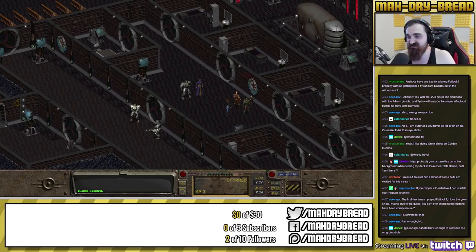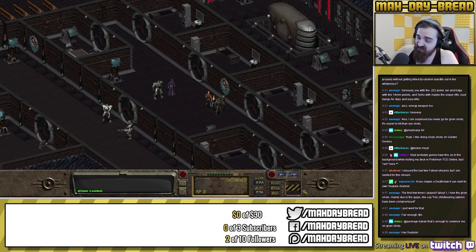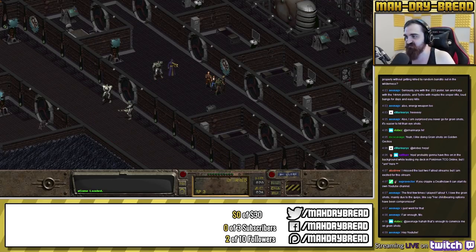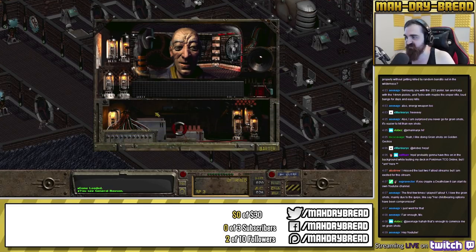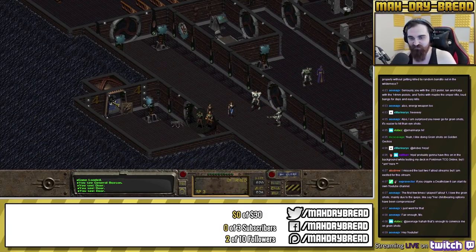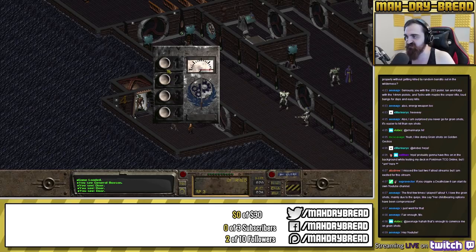Welcome back to Fallout 1. Last time we became an initiate for the Brotherhood of Steel and were instructed to scout north — I believe they want me to find the military base up there. We can get more quests around here, and before we beat the game we definitely want hardened power armor because it's the highest defense armor in the game.